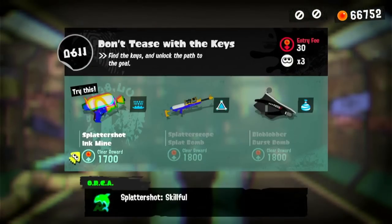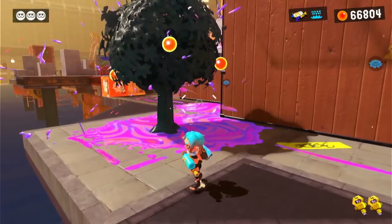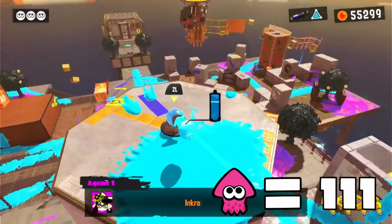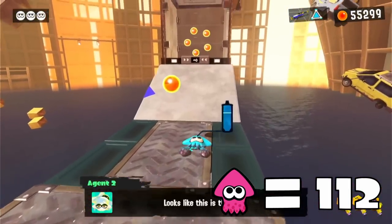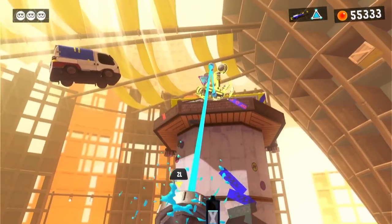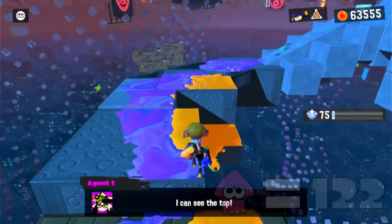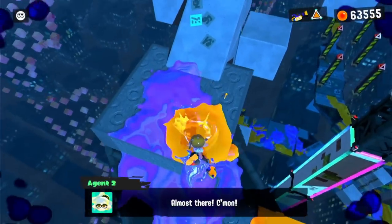'Don't Tease With the Keys' is up next, and for this level all we have to do is chase some Tentacooks that are carrying keys. The key part wasn't that difficult, but actually using the keys does require some squid transformations. We can at least minimize it to two, since a splat bomb throw can easily activate this ink rail, but there is another ink rail at the end of the level which is too far for us to ink. 'This Sinking Feeling' requires a whopping 12 squid transformations — I do not think I have ever seen a level that requires us to climb up so many walls in such little time.